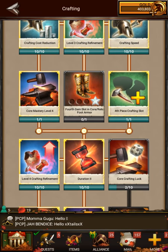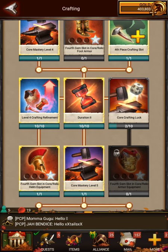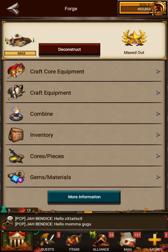The core crafting luck increases the lower end of the spectrum that it can be. So, for example, when you're making your cores, I'm just going to make one because I don't want to waste a bunch of materials until I get the rest of the research done.